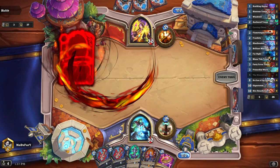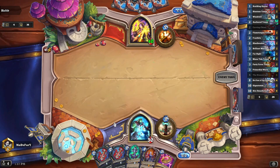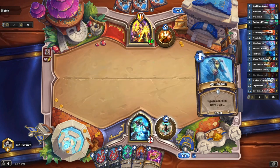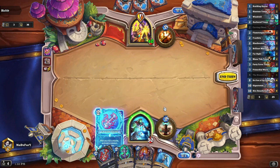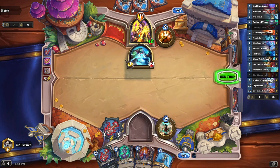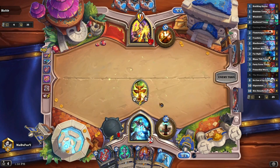So now we're gonna try to build up more totems so we can buff them with a plus two attack. We're gonna start by this, attack once because it doesn't matter, then we're gonna play this and attack again to summon a totem, with a buff above the totem as well.